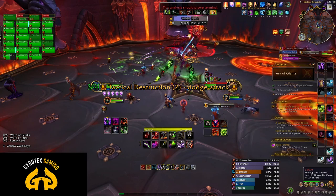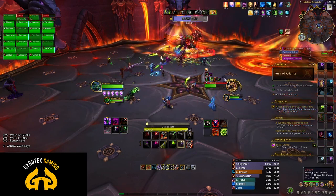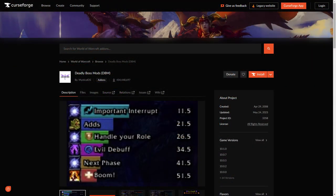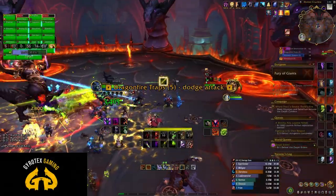Rule number one always is, whether you're a tank — especially a tank — or a DPS or a healer: install the Deadly Boss Mods add-on from Curseforge.com and listen to the prompts. They typically address about 80% of situations that you need to be aware of as a raid member. Do yourself a favor and do that first.